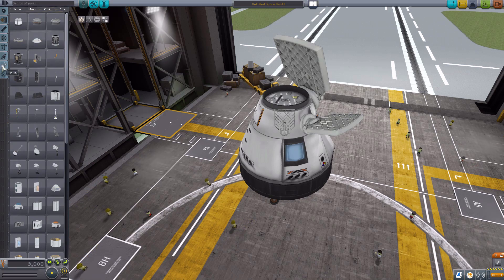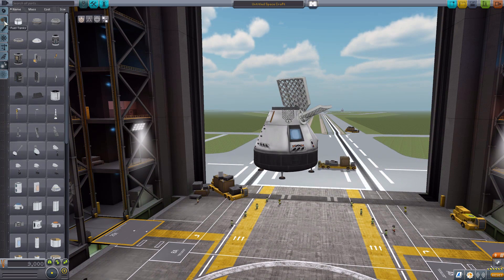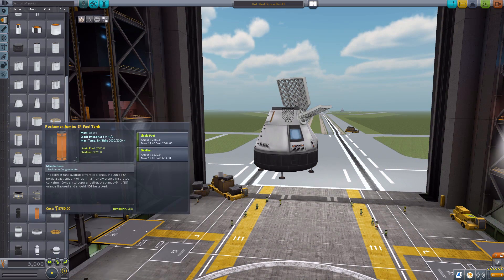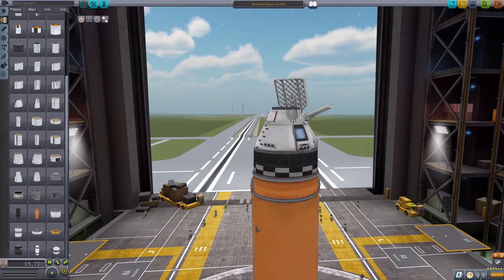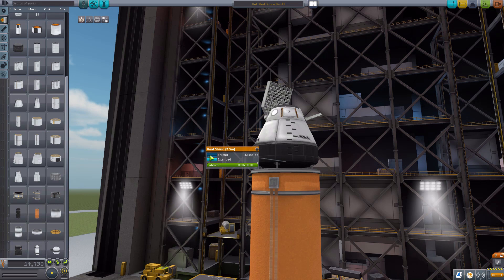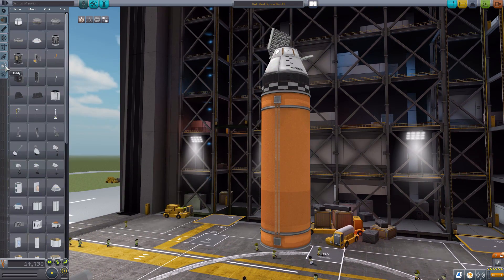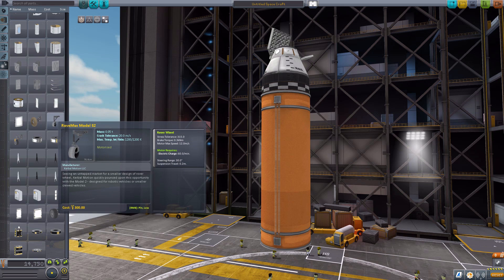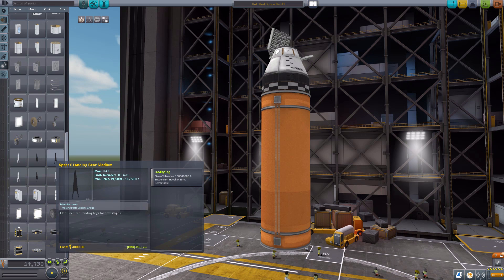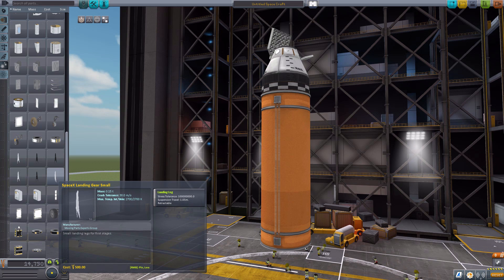For the final few parts, we need to go into utility, and we'll zoom out and pick up a jumbo tank. One more thing to point out about the heat shield: we do have a shroud for it, which is a quite nice checkered shroud that you can turn off if you so desire, but personally I like it on. And down in utility, we will find a series of six different SpaceX landing legs — and oh god, I love these things.